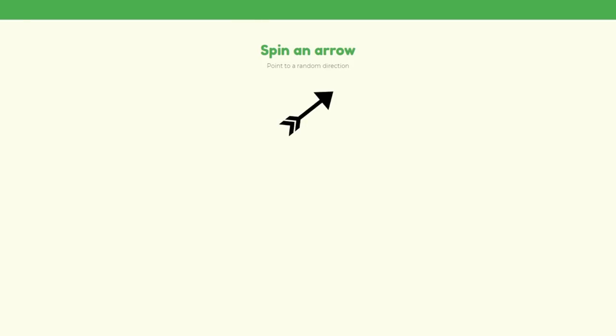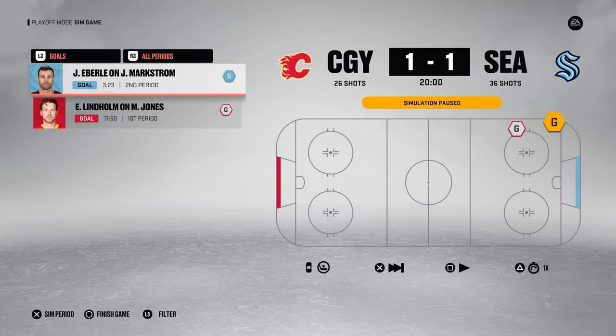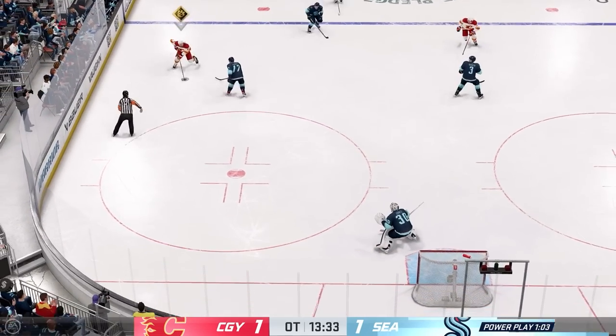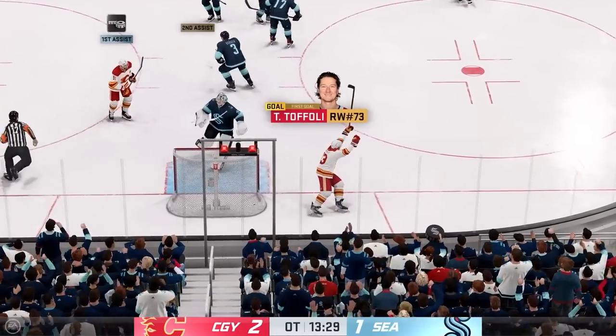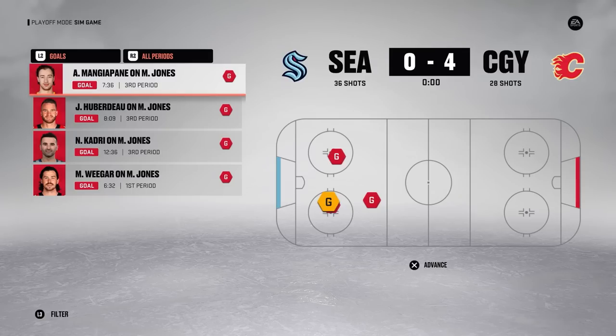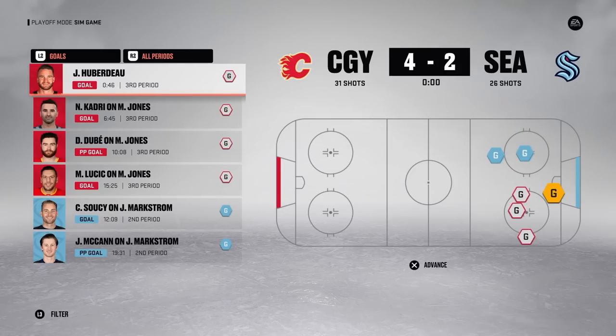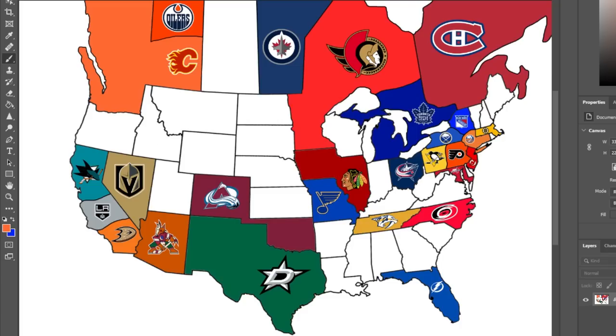The Seattle Kraken are heading northeast to match up against the Calgary Flames. Game 1 goes to overtime where Tyler Toffoli buries a shorthanded winner to give Calgary the lead. Seattle responds in Game 2, but Calgary shuts them out in Game 3 and never looks back. Six goals in Game 4 puts Seattle on the brink, and in Game 5, despite a 2-0 lead heading into the third, Calgary pots four to eliminate the Kraken. That's a big win for Calgary — they technically got two territories, Seattle's and Vancouver's, though Vancouver's was already claimed by Seattle.